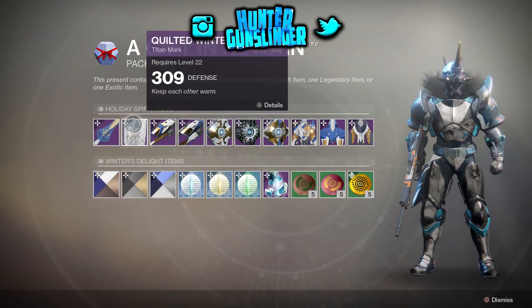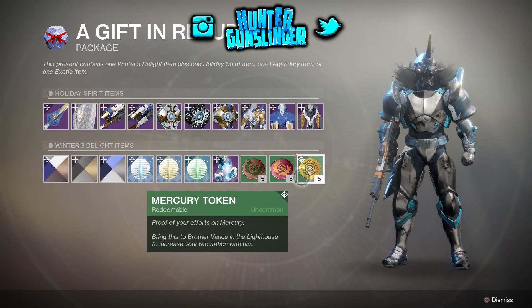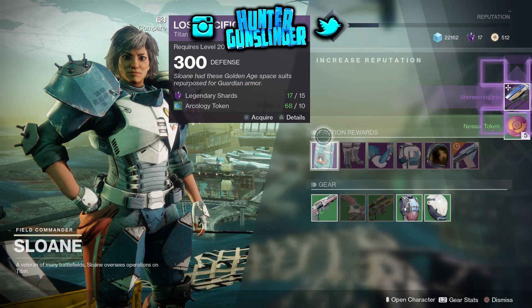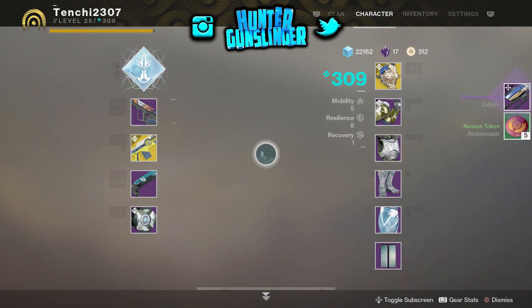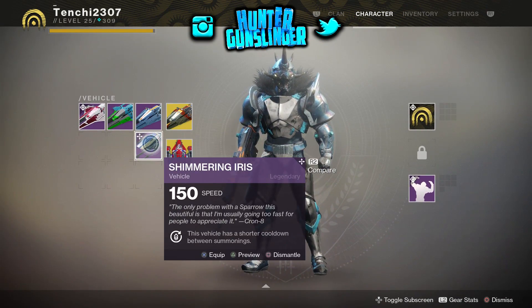This is the holiday spirit items: you get a sword, a ghost shell, a ship. You get some tokens for Nexus, the European Dead Zone, Mercury, and some lanterns. And once I completed the activity, I got myself a sparrow — a dawning sparrow — and I got five Nexus tokens to be redeemable at that space.